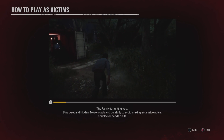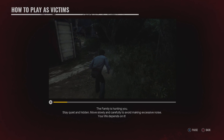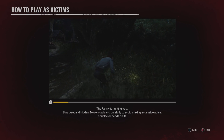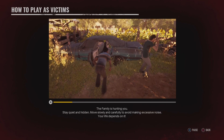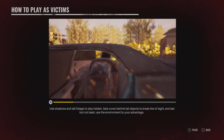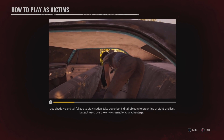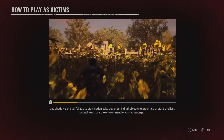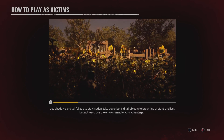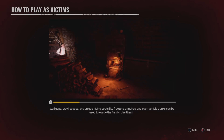The family is hunting, so move quietly and make the right decisions. Your life depends on it. Stay quiet and hidden. Move slowly and carefully to avoid making excessive noise. Use shadows and tall foliage to stay hidden. Take cover behind tall objects to break line of sight. Use the environment to your advantage — wall gaps, crawl spaces, and unique hiding spots like freezers, armoires, and even vehicle trunks can be used to evade the family.